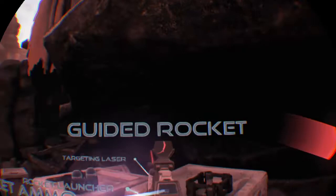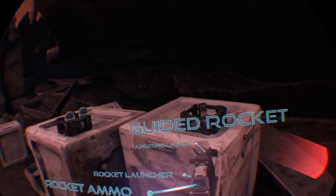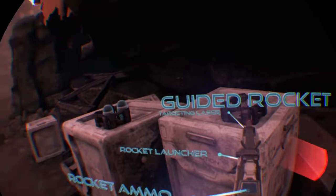Select the controller over the ammo to pick it up. Guided rocket. The UEP assault rifle has an integrated guided rocket launcher. Use the targeting laser to guide the rockets to the designated target. The UEP assault rifle can hold a total of five guided rockets.